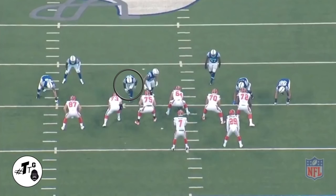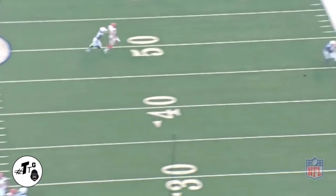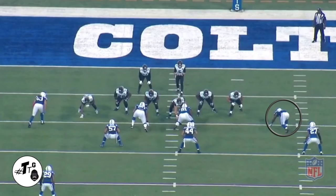Stand-up big gap gun 11 personnel, delayed A-gap blitz. Mingo does a good job of selling the rush and works over the top to get the quarterback hurry. Y9 gun 10 personnel versus Wells — Mingo bull rushes him.